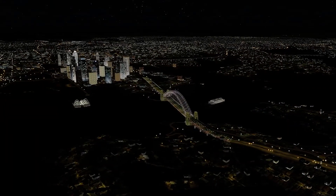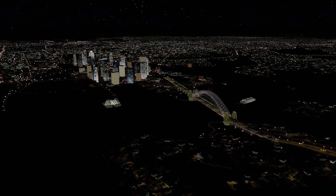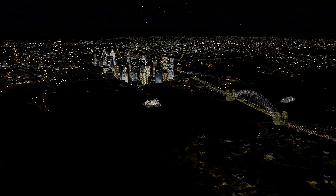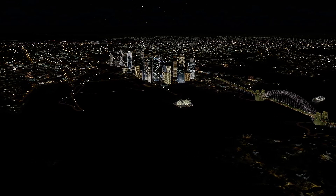Australia V2, like most Orbx products, comes with a control panel that lets you customize certain levels of detail based on your individual performance requirements. You can turn on or off wind farms, lighthouses, power lines, objects, dynamic lights, in Prepar3D version 4, and more.